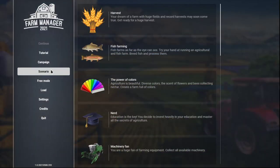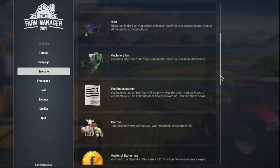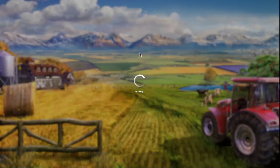Let's see some scenarios here, maybe hit up a couple first. We got safe harvest, fire fields, recorded harvest, fish farming, the power of colors. Let's get this fish farm — that wasn't in the prologue, let's give that a shot. At least that'll be a way to teach me fishing, just kind of dive right in.